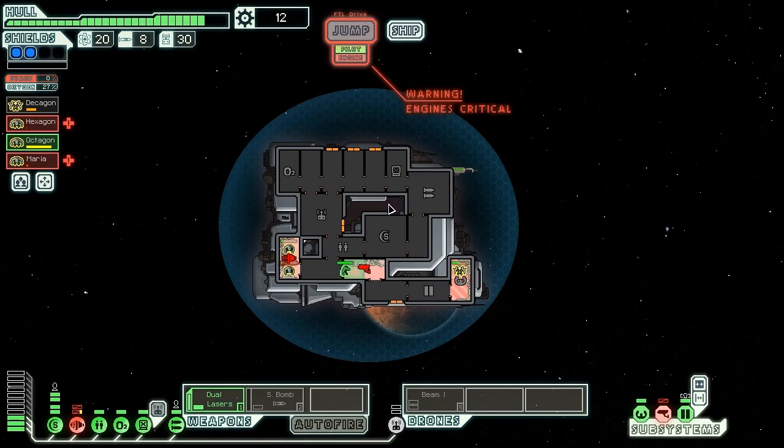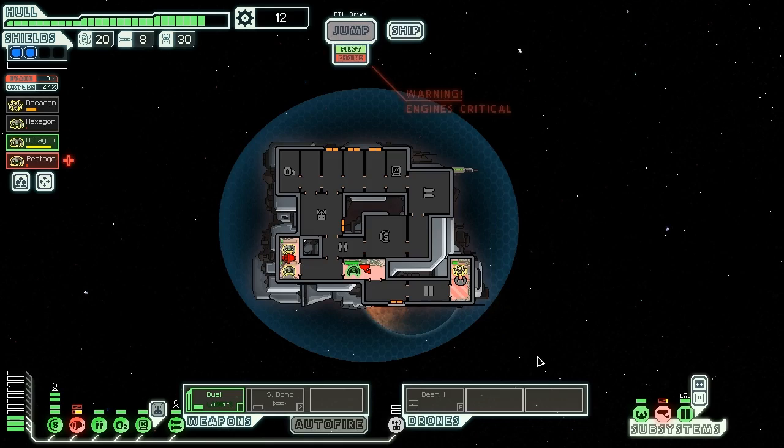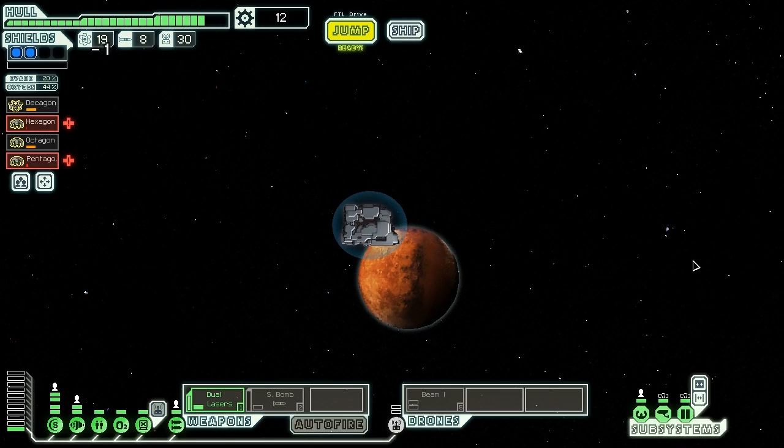We rename Maria to Pentagon — though it doesn't quite fit since 'Pent' has an extra letter compared to the other names. We also remember to close the Lanius's door since they drain oxygen from the whole ship if left open. We send our crew back to their stations: Hexagon to shields, Octagon to weapons, Pentagon to engines. We now have a whole bunch of -gons but very little health, so let's get to the exit quickly.